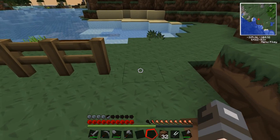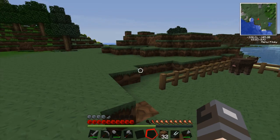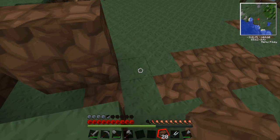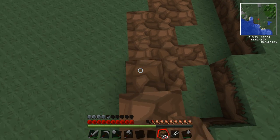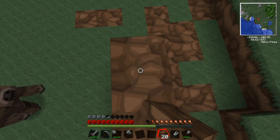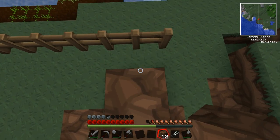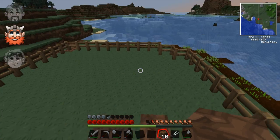I've got 32 electromagnets and I've run out of fence. How do you make lead? I'll check the wiki. Lead ingot... lead block... I don't know.